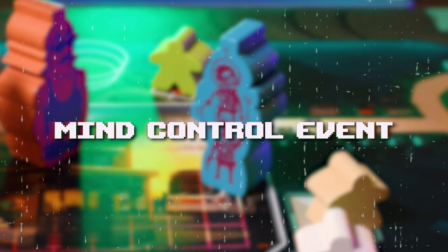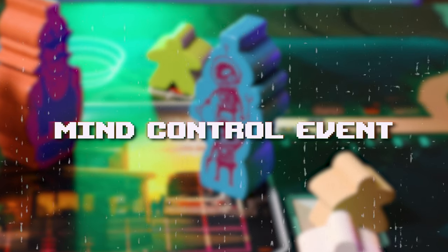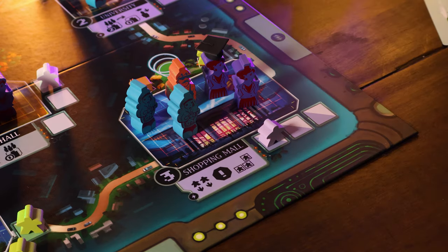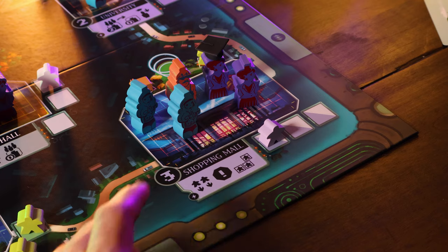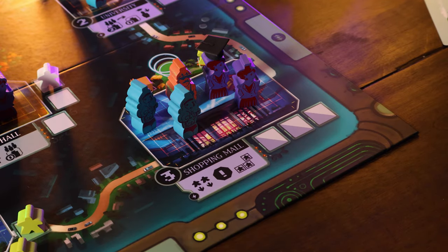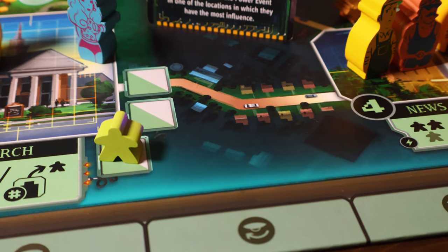Something very important is the mind control event. This happens when a focus group fills up — when all three spots are filled. When that happens, you look at who has the most influence at that location and they get to choose two humans from that focus group. The player with the second most influence gets the other human. That is the main way you collect humans — once a focus group fills, you check influence immediately.